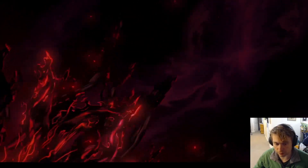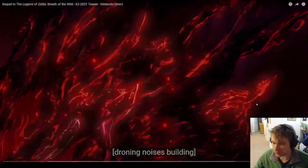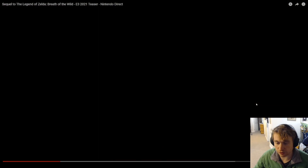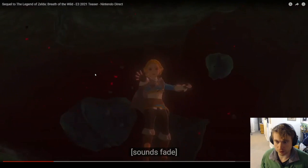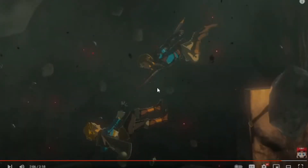Link got infested with Malice for a bit. Ganondorf roars and awakens. Zelda falls — we see this here too, so this is a continuation of that scene. Zelda falls here, then Link dives in after her right here.